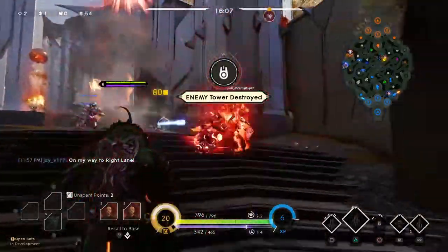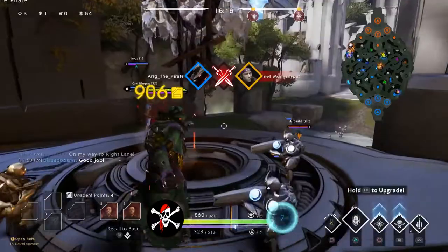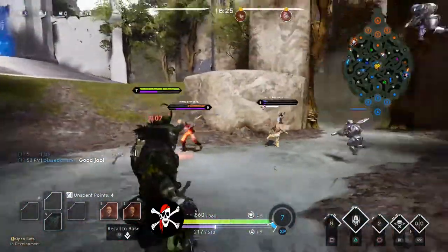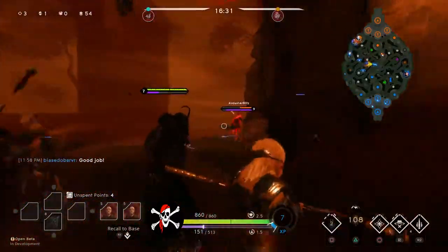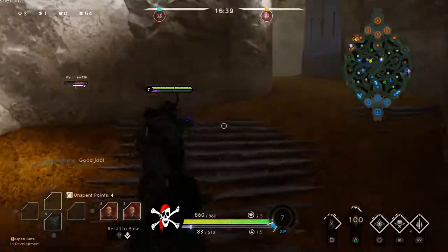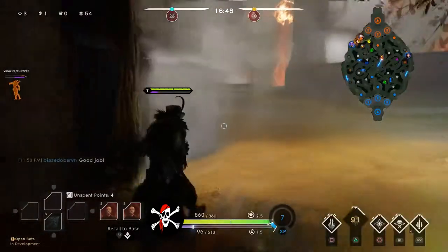A few minutes later in mid I'm able to down the tower. Kwong should have left once the tower was gone but stayed in, so I pick up that kill. I then go after Wukong — I really should have ulted him right there, but instead I chased and ulted him too late. He ended up getting our Morgash. I probably could have saved her, but I might not have survived either.